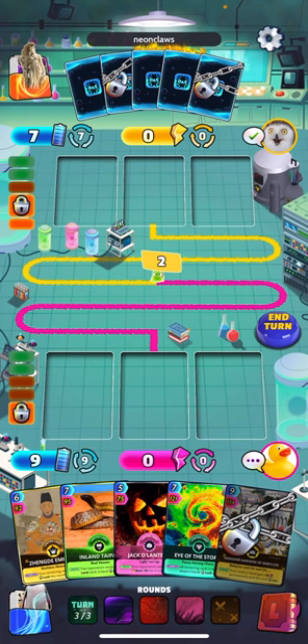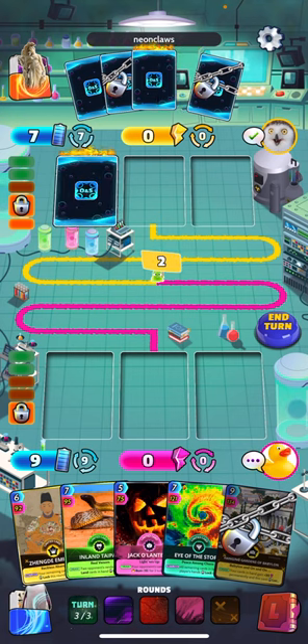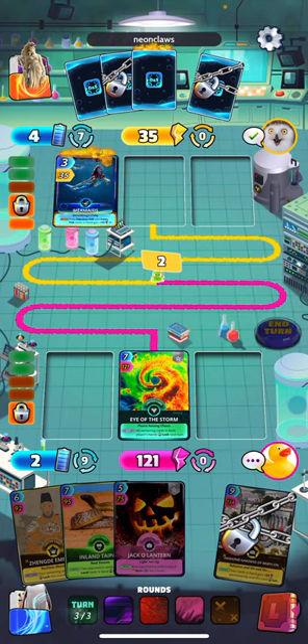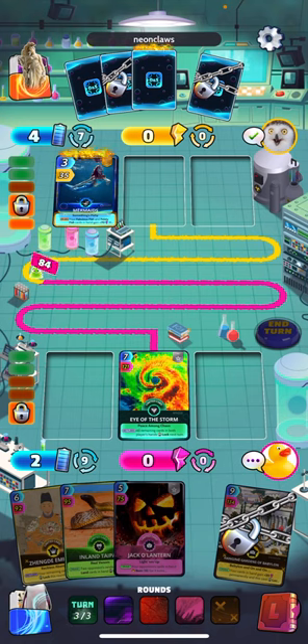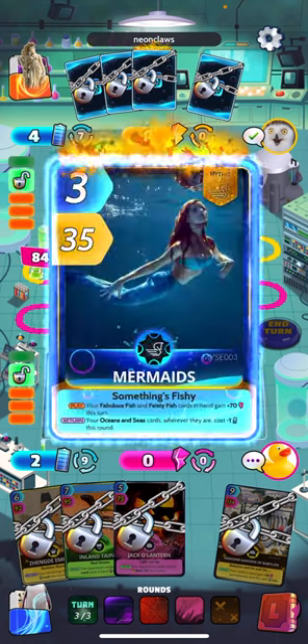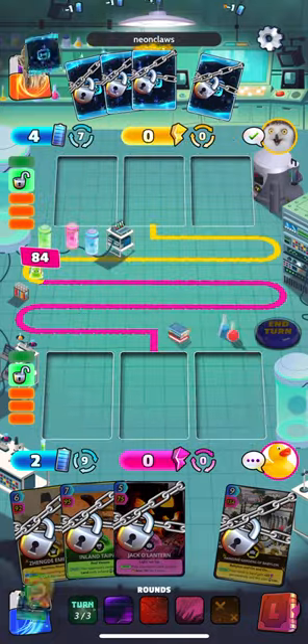Up to nine energy. You can see we've got a very expensive hand here, so no matter what I do I'm only playing one card. It's a very close race too, so I might just play Eye of the Storm because it's our highest power card. See if we can take this round one — it should overlock our hand, and that's the other benefit of playing it.